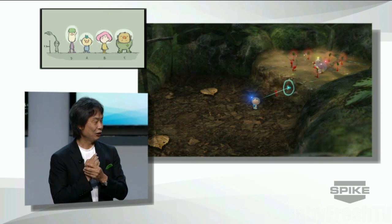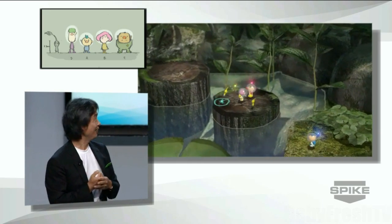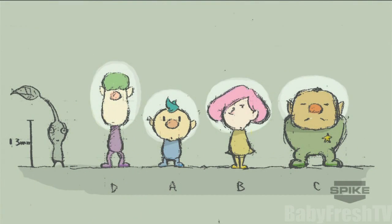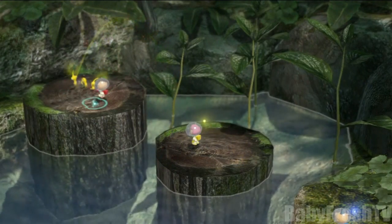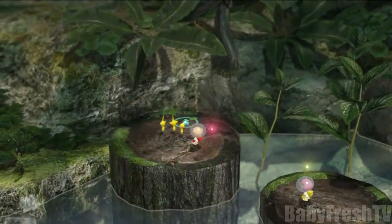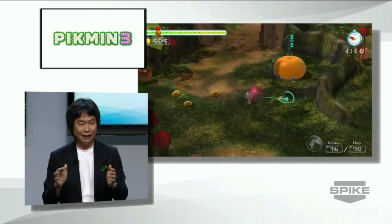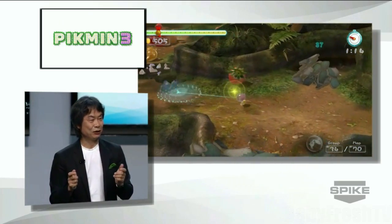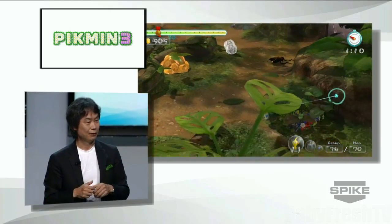These are the four leaders. You may notice that Captain Olimar is not among them — the reason for that is a secret. Here, you see one leader throwing another to a separate spot where he can perform tasks. And with the Wii U gamepad, you can quickly check the status of all four leaders at one glance. This is a must-have feature for switching between leaders and coordinating your strategies.